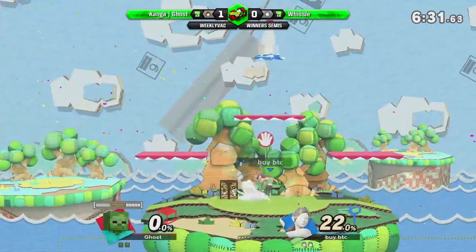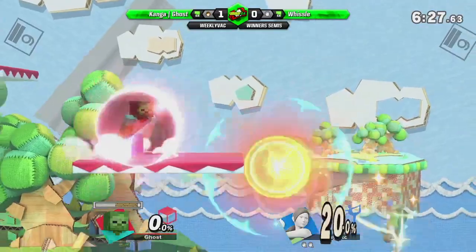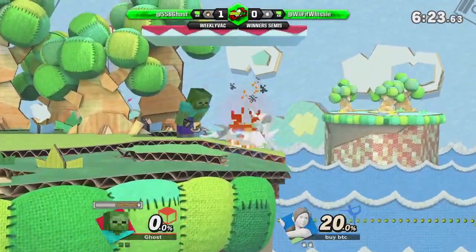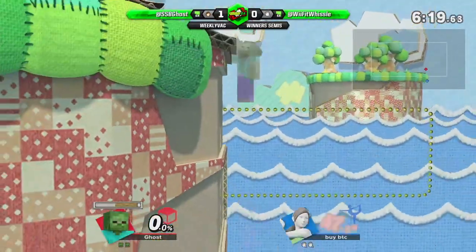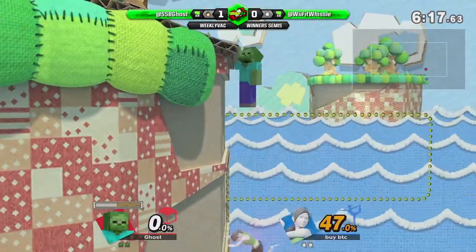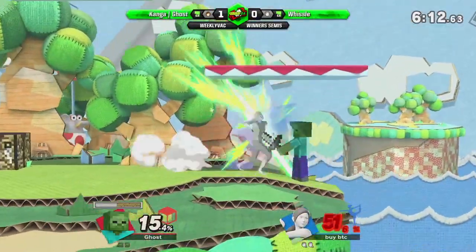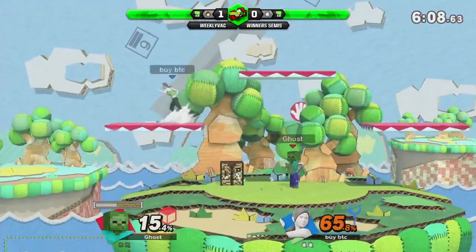Good kill from Whistle. They're both feeling pretty even on stock, but it feels like Whistle's in control. Whistle's — oh, he's dead — wait, no, the wall jump! He's a genius. Good parry. Jab into dash attack — jab dash attack looks true as well. Ghost's got so many combos figured out.